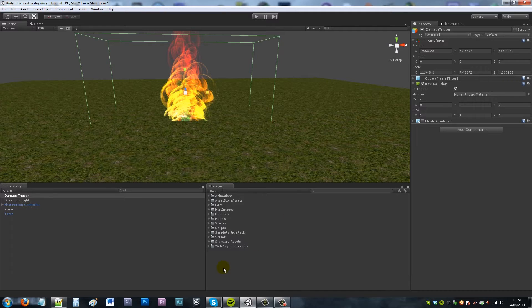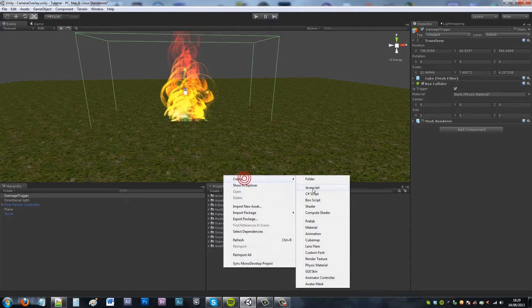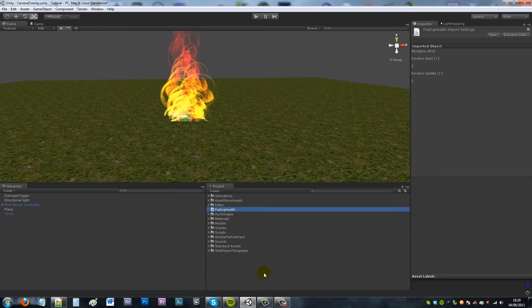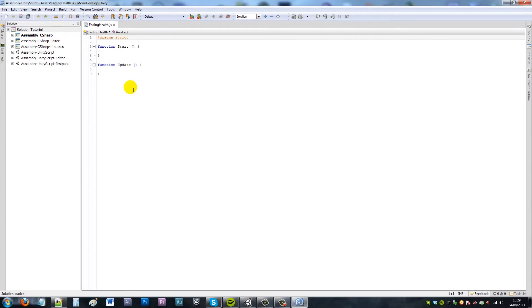We're going to need to write a new script. We'll create a JavaScript and call it 'FadingHealth' or something like that — anything you want, it doesn't really matter. Double-click it to open up MonoDevelop.